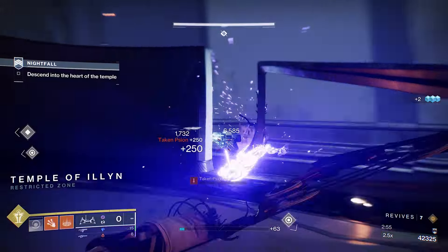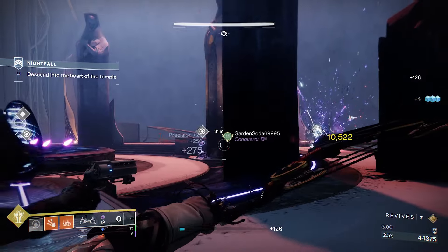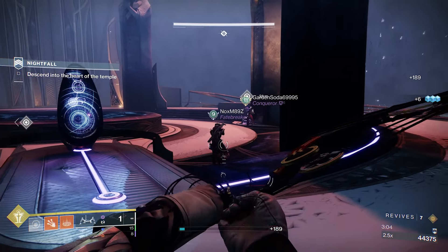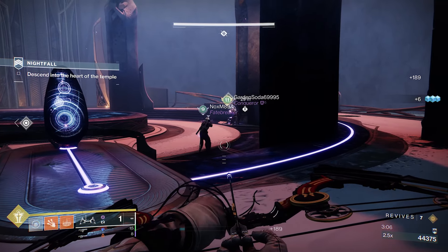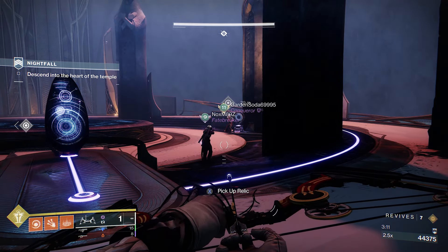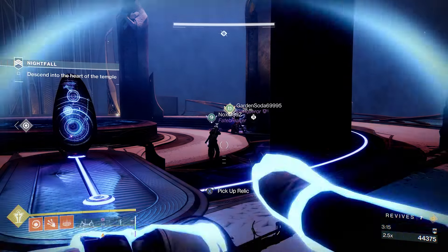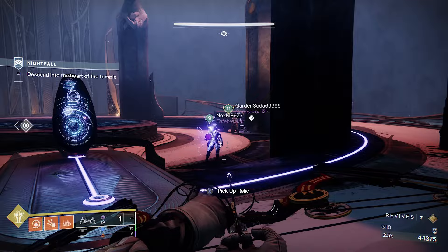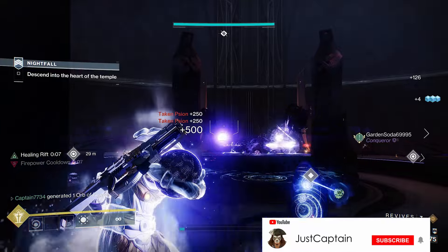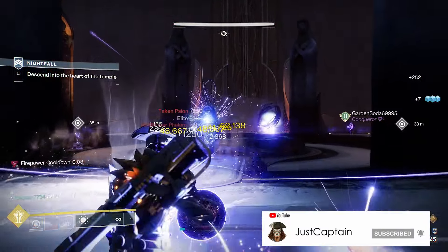When you are ready proceed to the elevator room and take out the enemies around you. There is a little cheese that you can do here. If you line yourselves up like this you can throw the orbs to one another and make a pile on the ground so you can break the shields on the adds much quicker. Throwing it once is enough to charge it up fully to break a shield, but we are throwing them twice because the second throw makes the orbs last longer on the ground and they are less likely to despawn. Once ready, one person starts, then two people pick up the orbs whilst the third uses their super to clear the adds. That way as soon as the main boss is spawned you can instantly take the shields down.